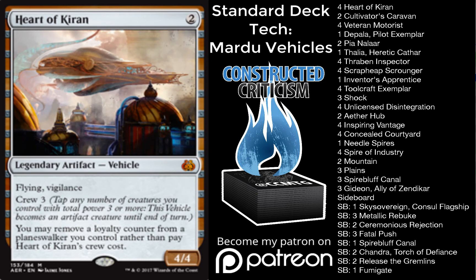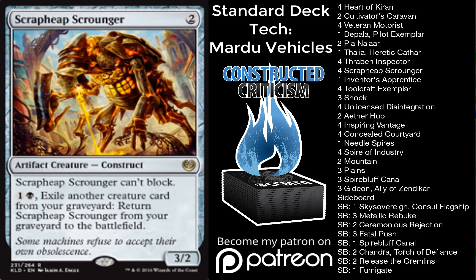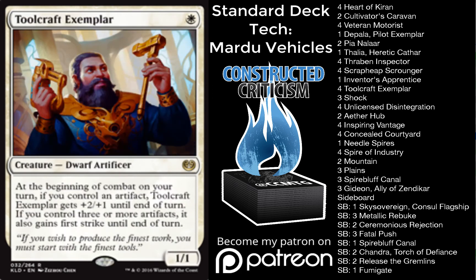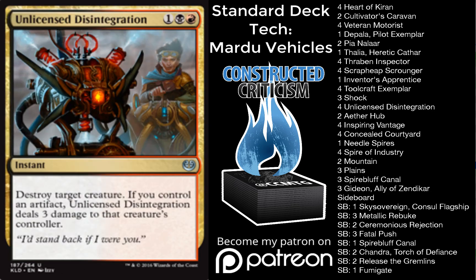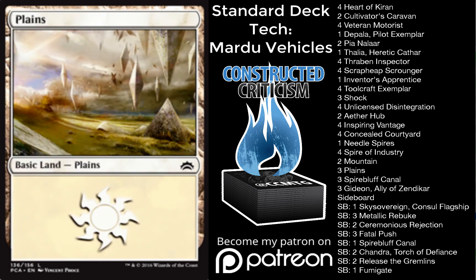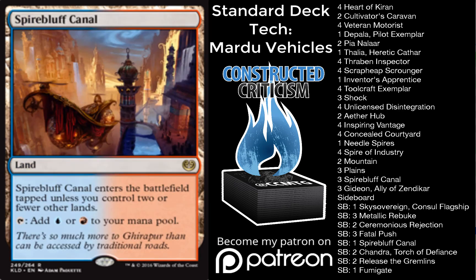The deck runs 4 Heart of Kiran, 1 Depala Pilot Exemplar, 1 Inventor's Apprentice, 2 Pia Nalaar, 4 Scrapheap Scrounger, 1 Thalia Heretic Cathar, 4 Thraben Inspector, 4 Toolcraft Exemplar, 4 Veteran Motorists, 3 Shock, 4 Unlicensed Disintegration, 2 Aether Hub, 4 Concealed Courtyard, 4 Inspiring Vantage, 2 Mountain, 1 Needle Spires, 3 Plains, 4 Spire of Industry, and 3 Spirebluff Canal.